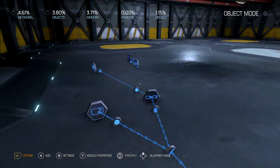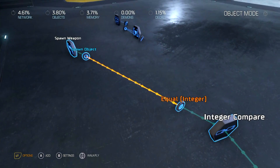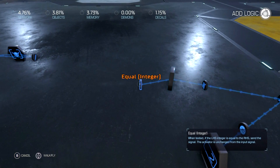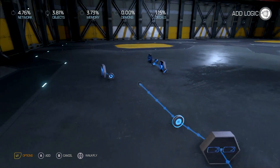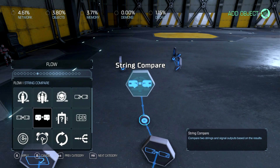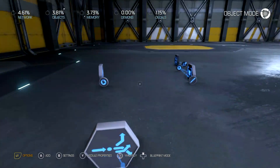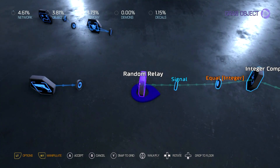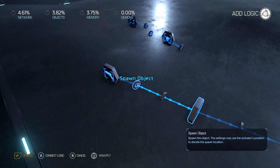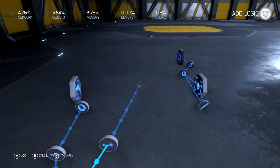So now you know how to make an item drop at random. There's a bonus: if you want to just have one system, you don't have to build three or four of them, or even ten of them — you just build one. Use a random relay and just link one of these up to two different items.